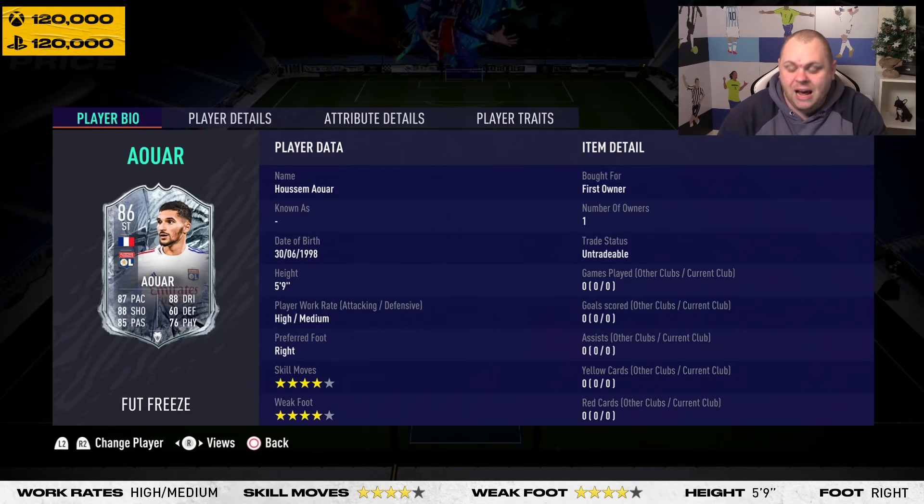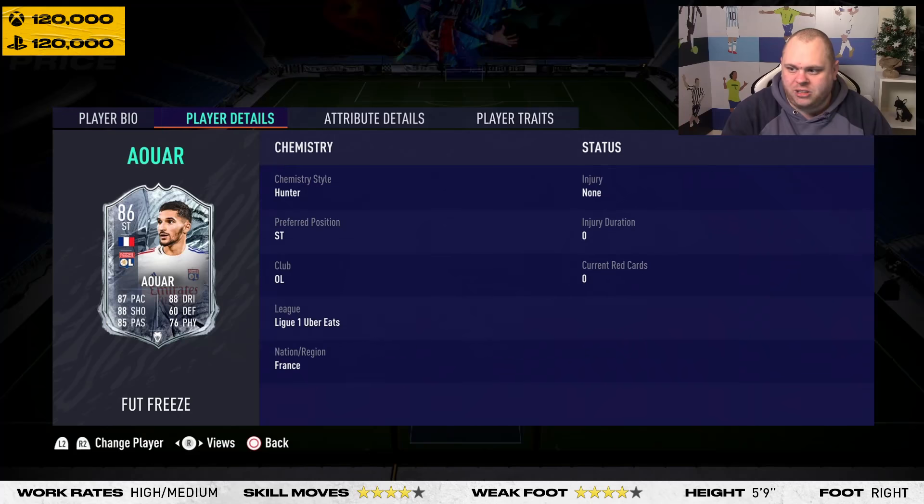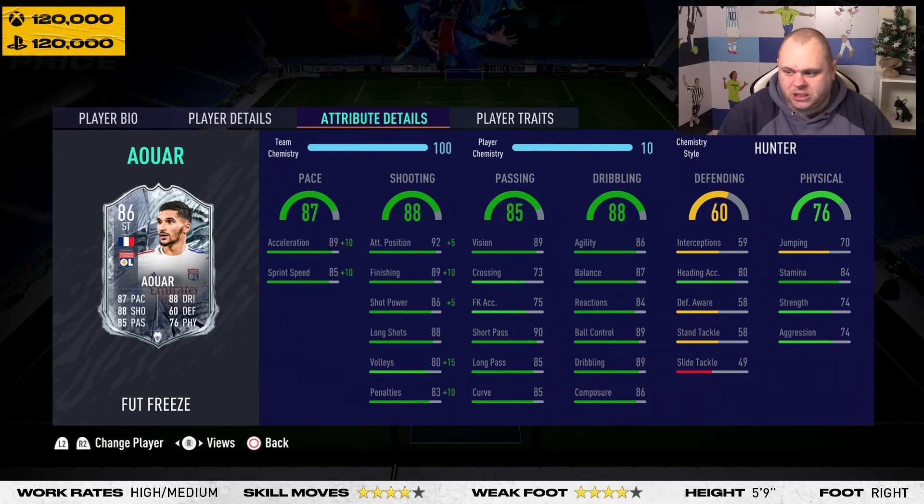In terms of pace, he's got 89 acceleration and 85 sprint speed — fantastic. I've stuck a Hunter on him mainly to boost the speed, as pace is nearly everything on this game. If playing as a CM, you'd obviously look at a Shadow or Anchor to boost defensive stats and strength. His body type is lean, and on this game lean players normally get pushed over regardless of strength, so watch out for that.